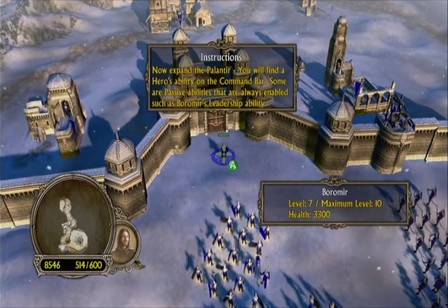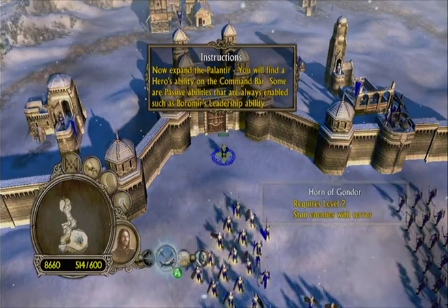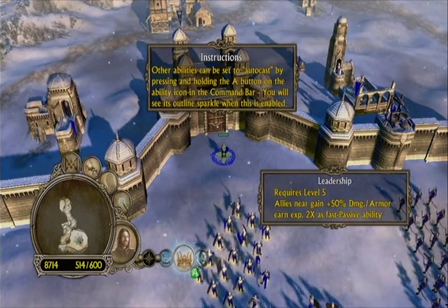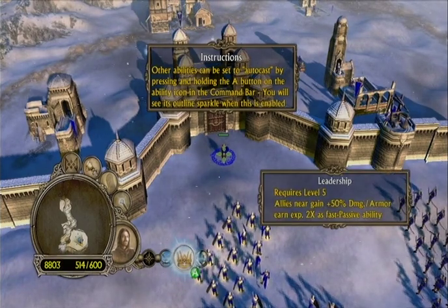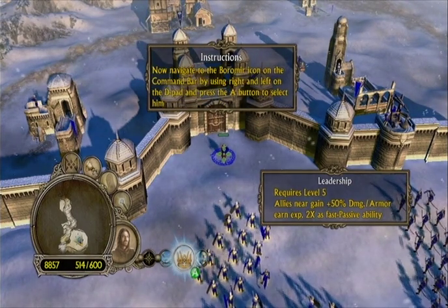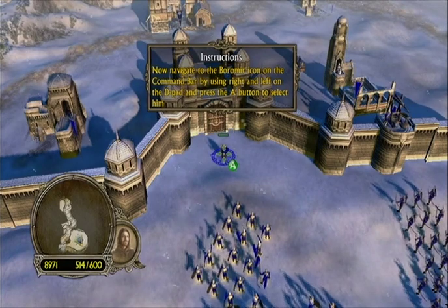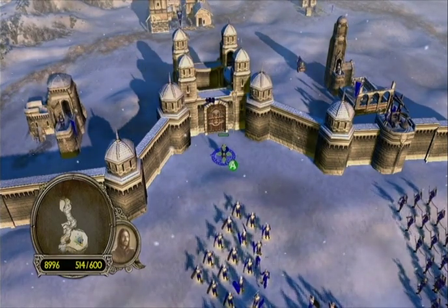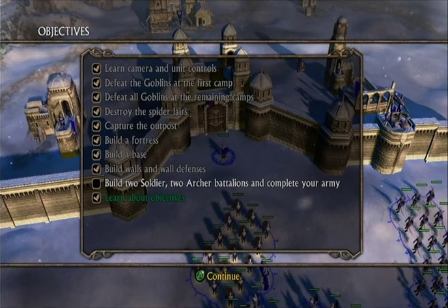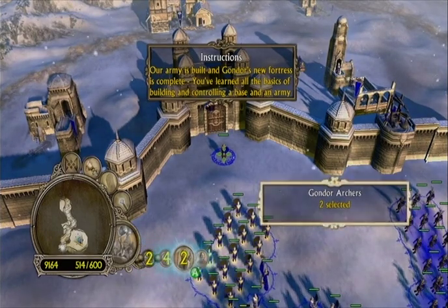One does not simply select Boromir. Let's see — expand the Palantir, right trigger. Leadership — press A, hold A. Can't do that one yet.